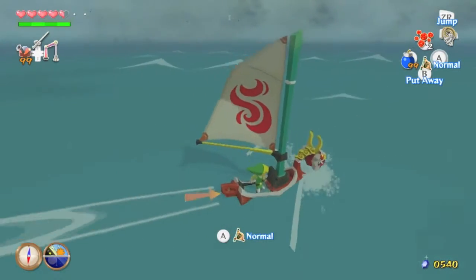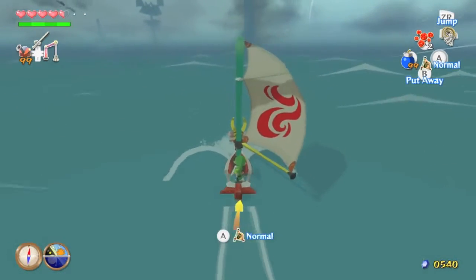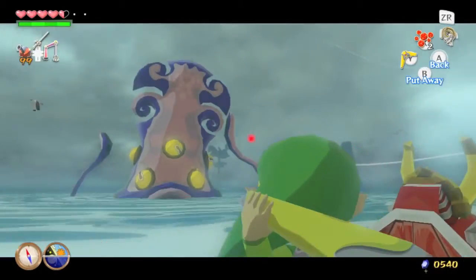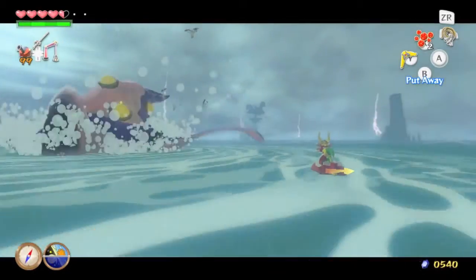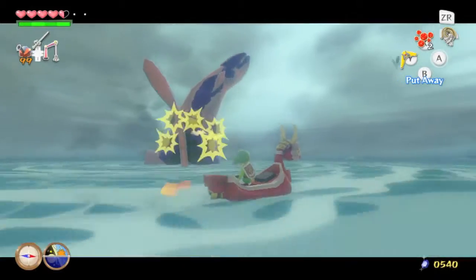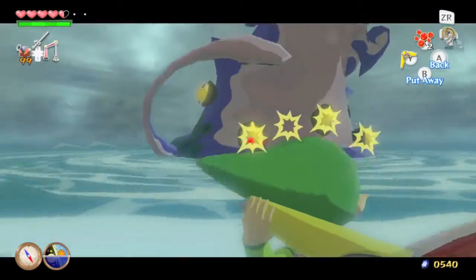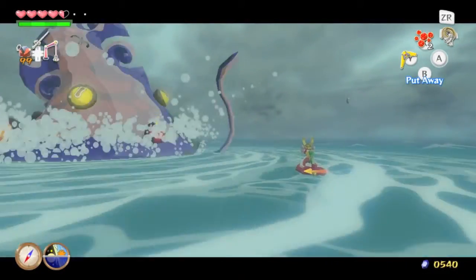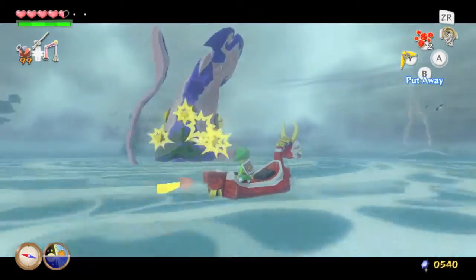I want to get into one of these fights. Whenever you see a block of seagulls like this, it usually means there's a big Octo fight. The boomerang is necessary — if you get into one of these fights without a boomerang, you will just get eaten. This one has fewer eyes; there are harder ones with like 15 or 16 eyes which gets pretty hectic.